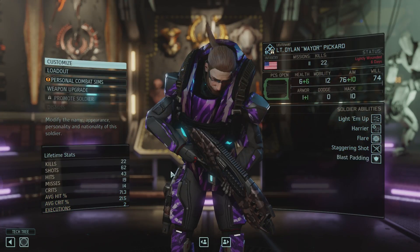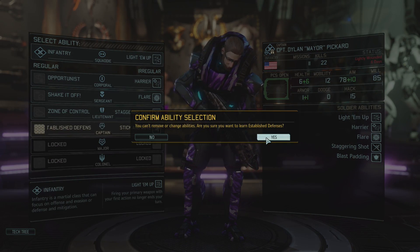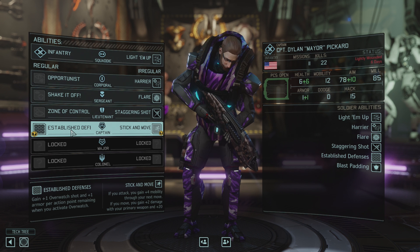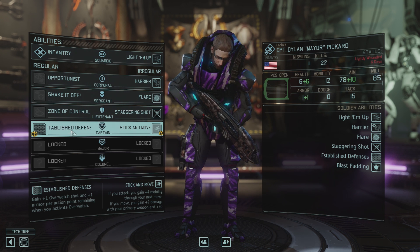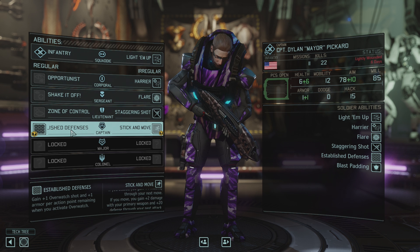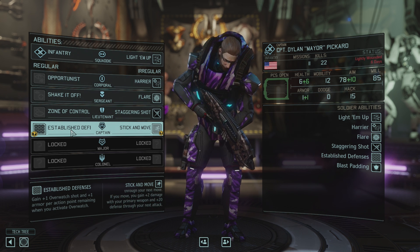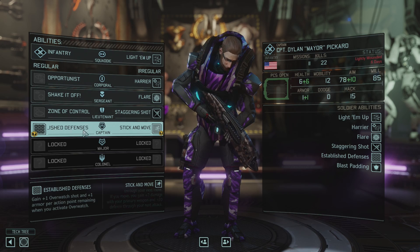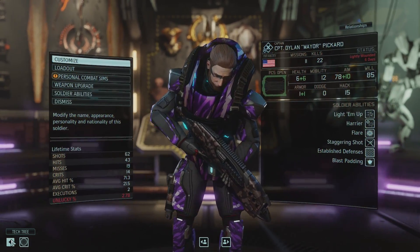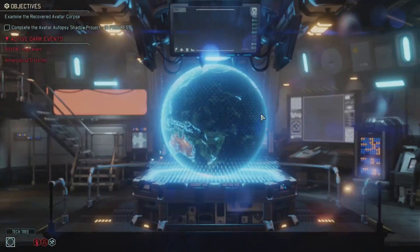Who else got promoted? Oh, Picard. Well deserved. We're gonna grab Established Defenses — I'm really liking that. One Overwatch shot and one armor per action point remaining when you activate Overwatch. So if you had one of those sidearm holsters that gives you the extra action point and you don't Overwatch at the start of your turn, not only are you getting three Overwatch shots, but you're getting three armor. Like, that's really, really good.